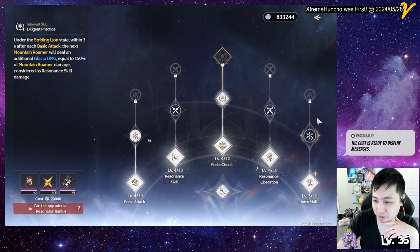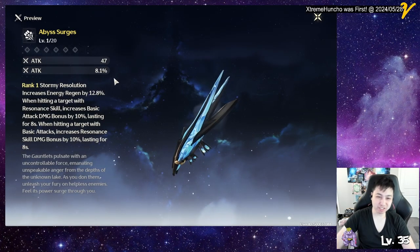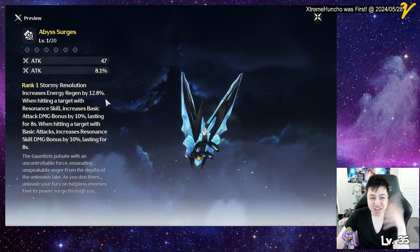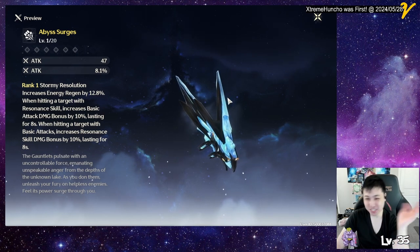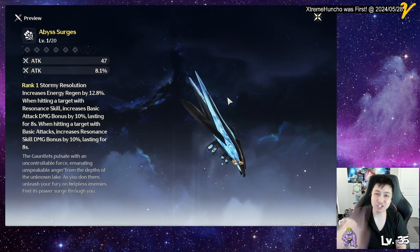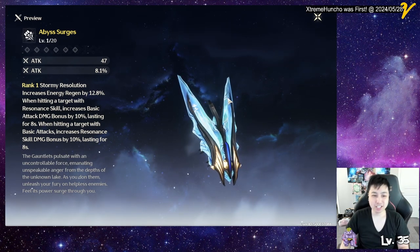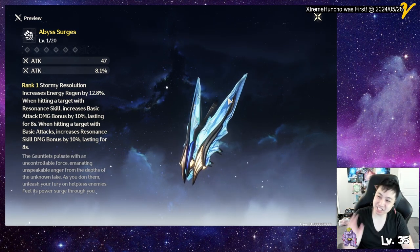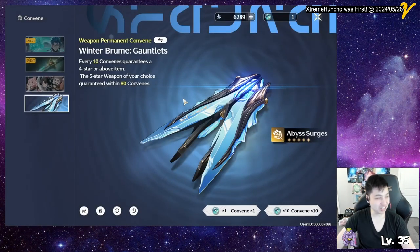For weapons, his five-star signature weapon gives attack and attack percentage with pretty good base attack. The ability gives energy regen so you can use your ultimate more, and when you ult more you get more Lion Spirit. When he uses his skill it increases basic attack, and when using basic attack it increases skill — which is pretty much all he does anyway. He combos into Furious Punches, then back to combo and Furious Punches again.